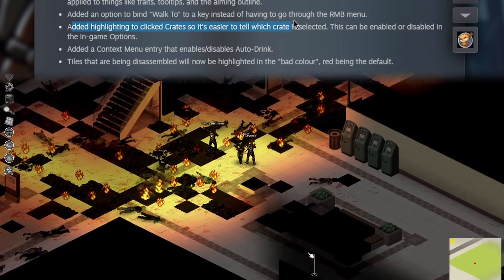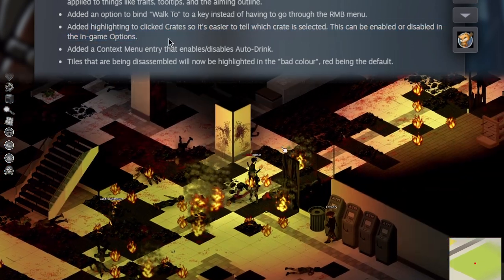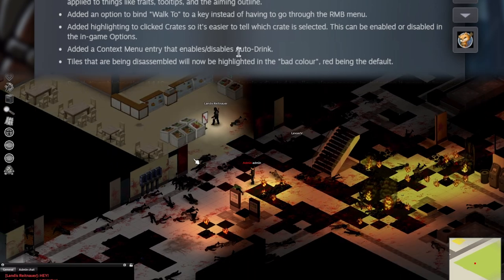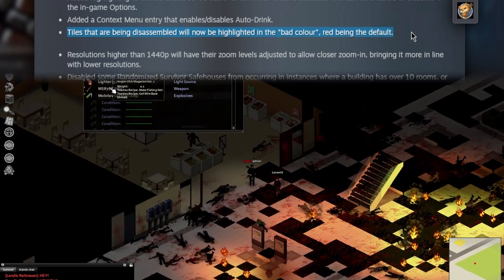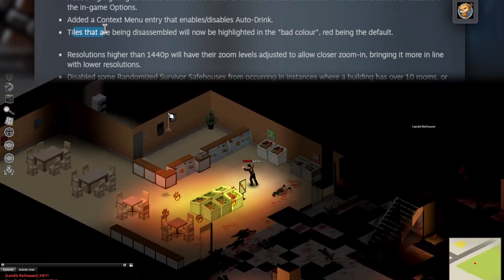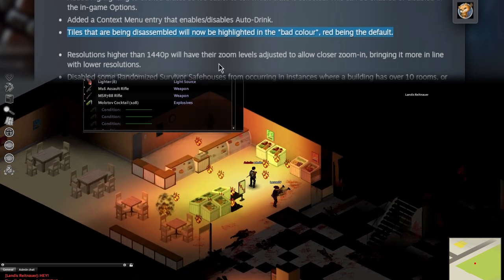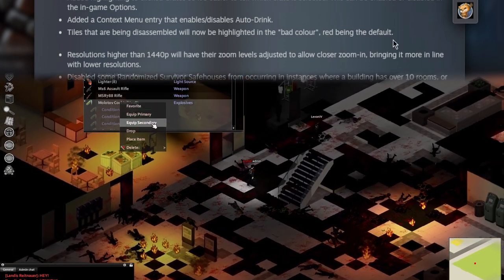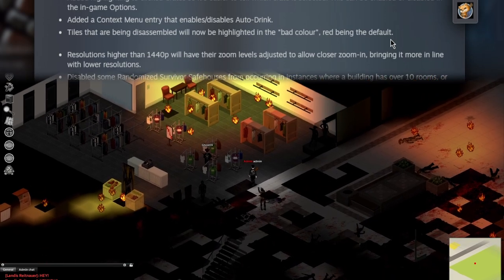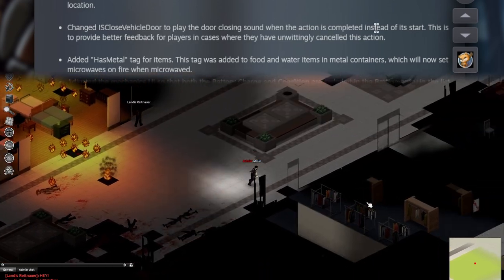Added highlighting to clicked crates so it's easier to tell which crate is selected. I never had a problem with that. Tiles that are being disassembled will now be highlighted in the bad color — red being the default, blue being mine. I wonder if that applies to wardrobes, beds, everything. I like this change quite a lot because that is something I do have trouble with — finding what tile am I disassembling right now, because I clicked one but did the game jack up and make me do a different one.